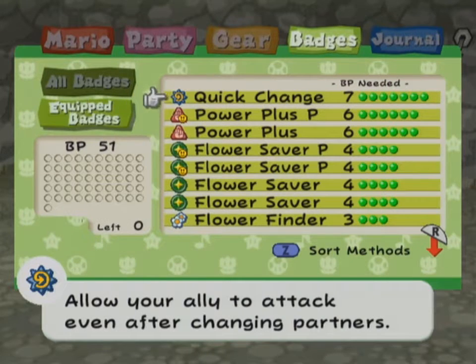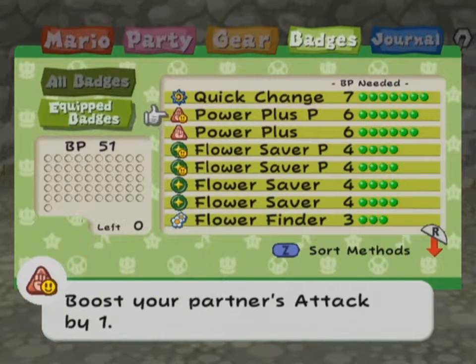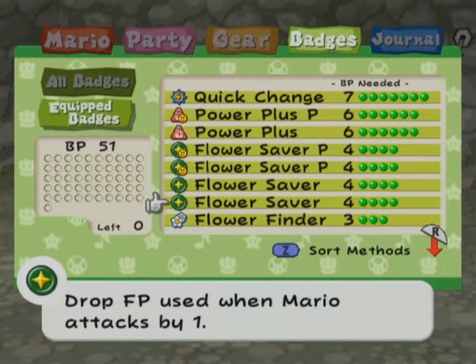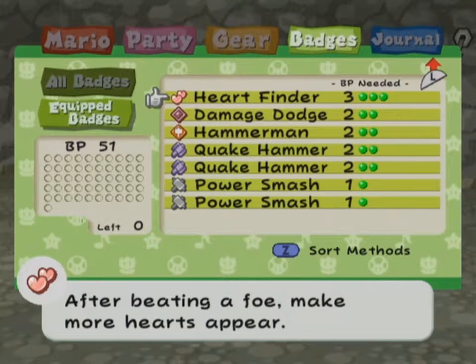Here are my badges right now. I wanted to go in without Quick Change, but Quick Change is just so useful, especially when you're in here and want to kill as fast as possible to avoid taking unnecessary damage. That's also why I've got a Power Plus. I got a bunch of Flower Savers so I don't have to worry about FP as much. Flower Finder and Heart Finder are also super nice in the pit.